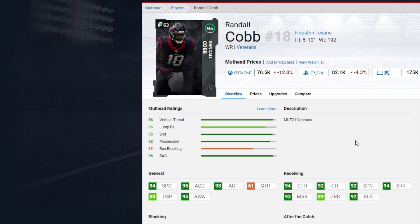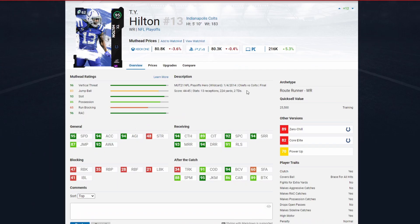Randall Cobb is a surprise pick — 94 speed, 95 acceleration, and while he doesn't get deep route running, he is a slot archetype wide receiver with 95 awareness, which means he gets Playmaker. I think Playmaker is one of the top two or three abilities in the game, and at 80,000 coins he is far and away the cheapest player that gets Playmaker. As an honorable mention, Ty Hilton at 80k has 95 speed, 94 acceleration, hits all route running thresholds, and can get Route Tech.